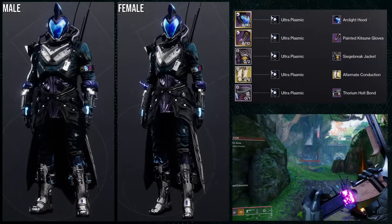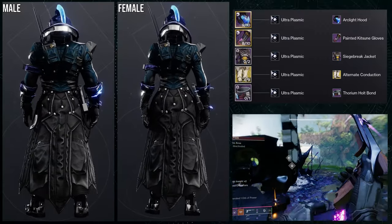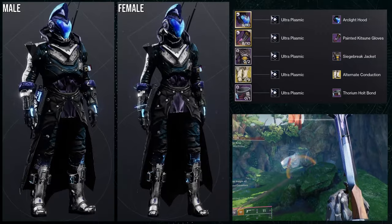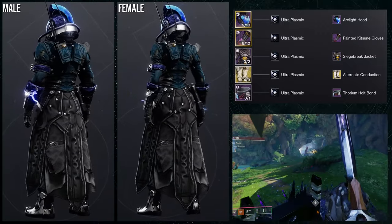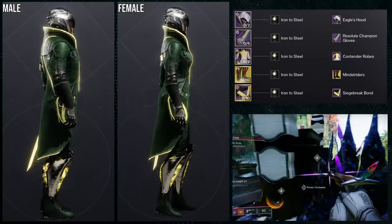I would use the Arc-like chest piece instead of the Siege Breaker jacket. The Arc-like hood looks way better for the helmet specifically. For the arms, Painted Katuna Gloves, and then the Thorium Holt Bond for the bond. Nothing too much more to talk about — I've explained this one across multiple videos.